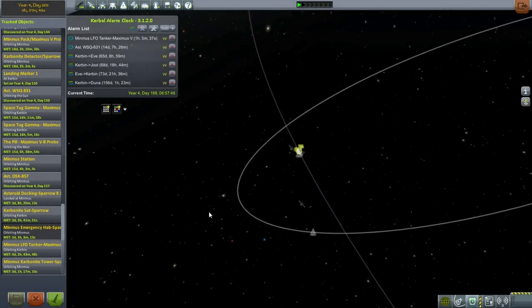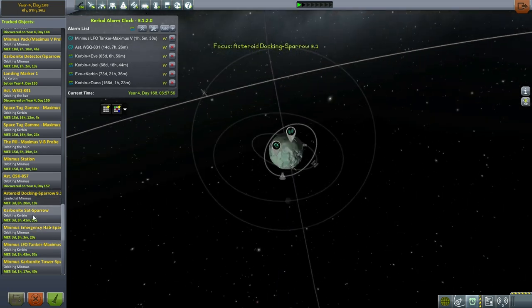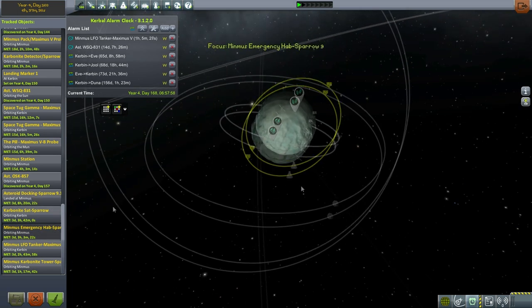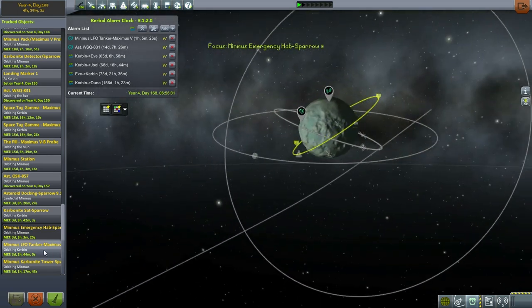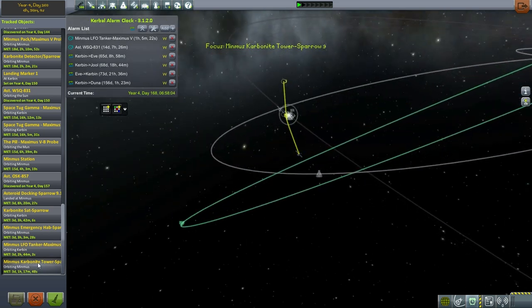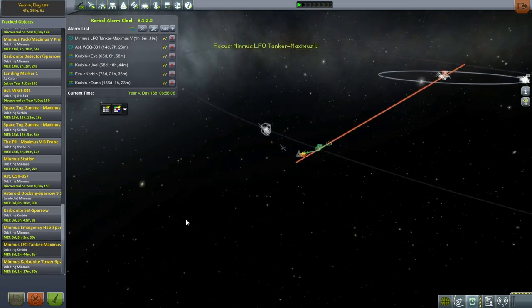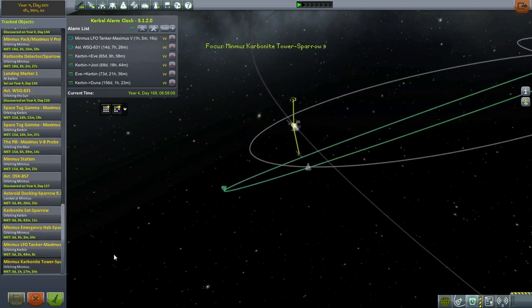Hello everyone and welcome back to my colonization series in Kerbal Space Program 0.90 Beta. In this episode I'm going to continue with my Minmus missions. We have marked out our landing location with the asteroid docking unit because it was glitchy with the claw, and we've gotten the emergency hab into orbit so it can eventually land at the location. Now we have to take care of the Minmus Carbonite Tower, which is in Minmus sphere of influence and needs to get into orbit, and then the LFO tanker which is the last bit.